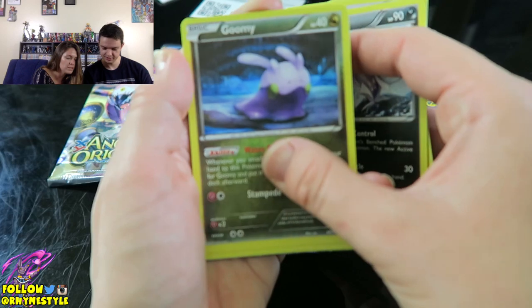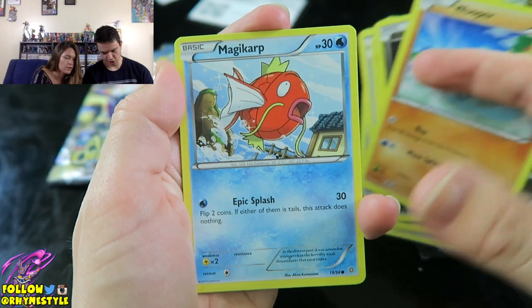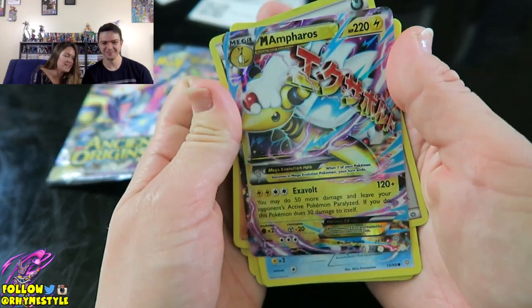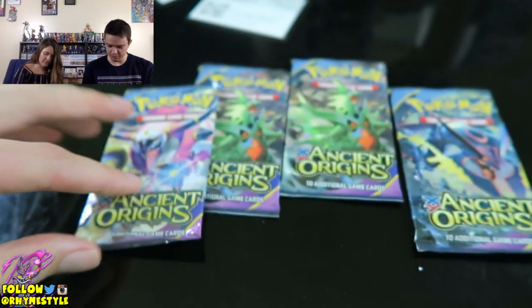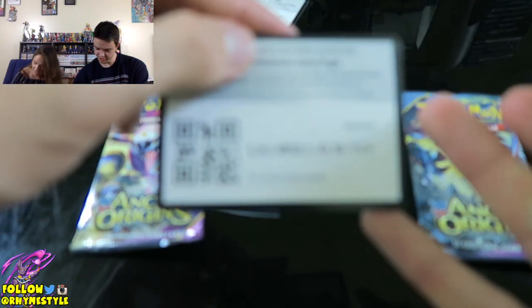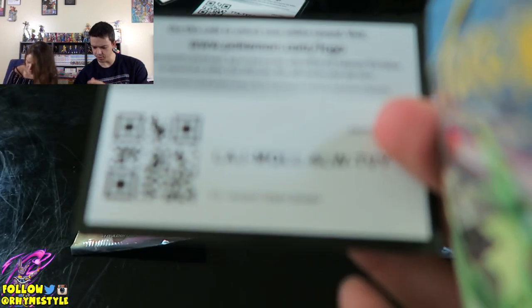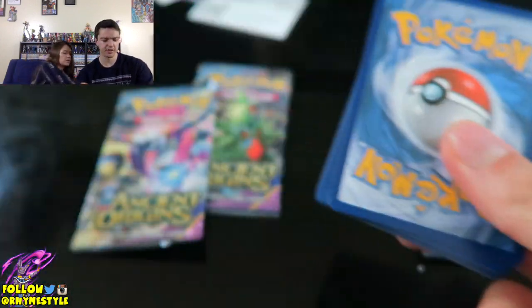Baltoy, Malamar, Goomy, Wooper, Magikarp, Energy, and ooh - Ampharos! Mega Ampharos, yes! I'm happy with that. Let's see where we go. I think I have this though - yeah, that's the one I gave you. You can have it back, I don't need it anymore. I pulled the Mega and gave it, and then you pulled the regular to go with it. You may have that Ampharos.